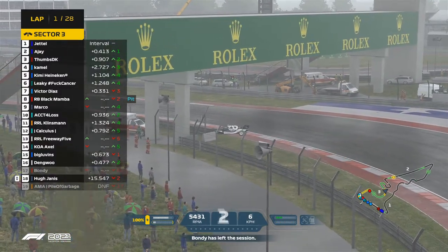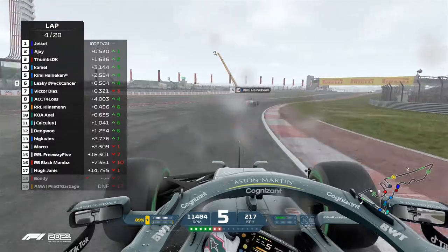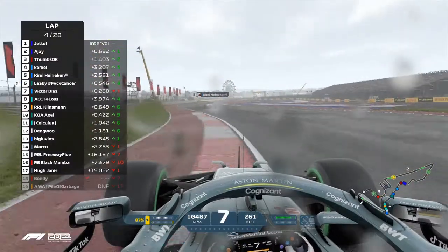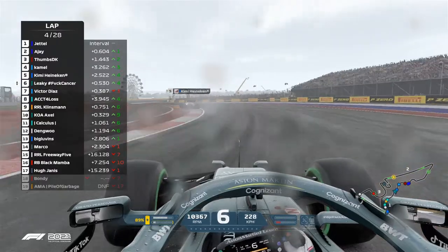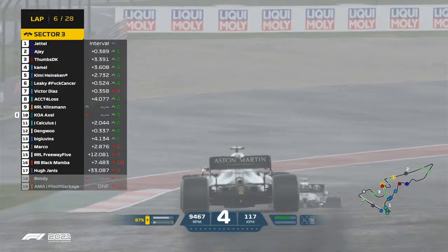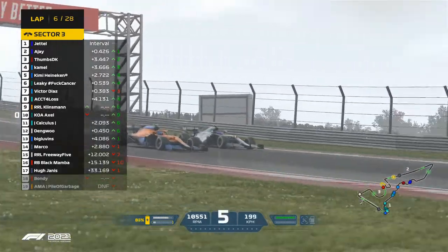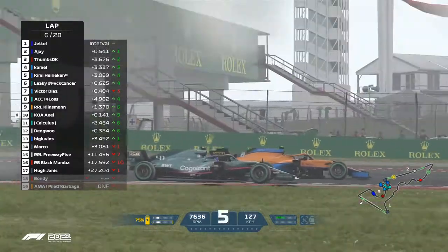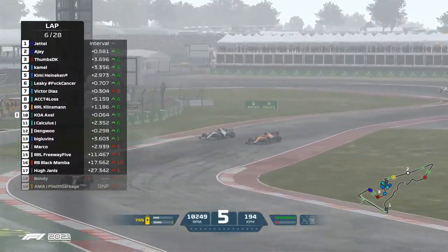Here at a wet CODA circuit — the constructors title is on the line. If they keep going like this it's looking really good for them. Into turn one, the McLaren ran wide there. It's looking like Alpine is going to win the constructors championship unless there's a really big mistake by either driver.